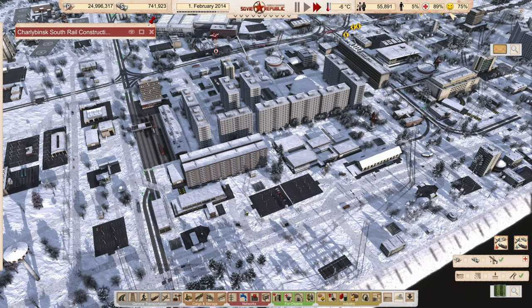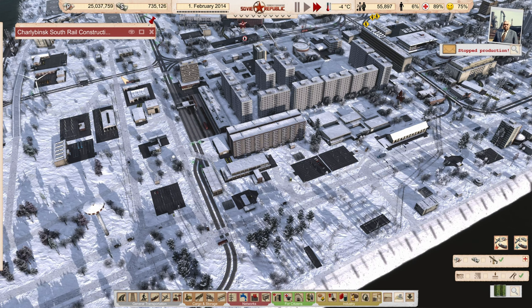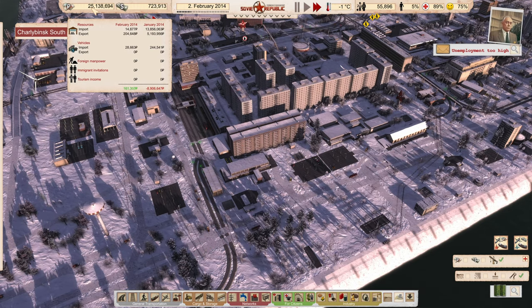We're up to 75% happiness now, which is good. My money is very unstable — lost 9 million last month. Probably buying oil. We can check the prices one more time.